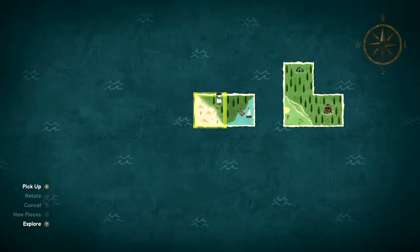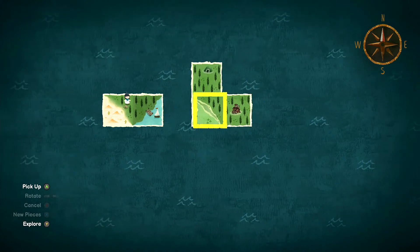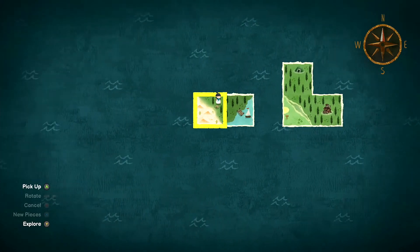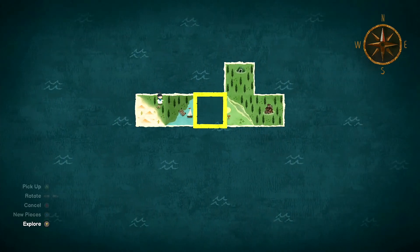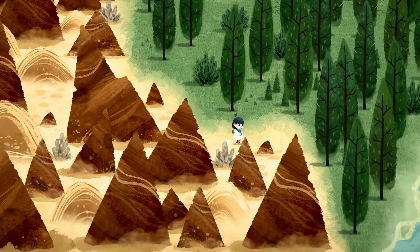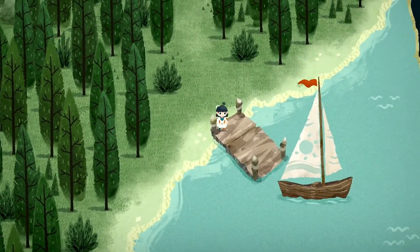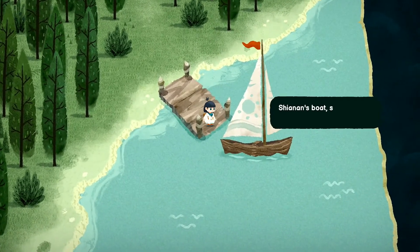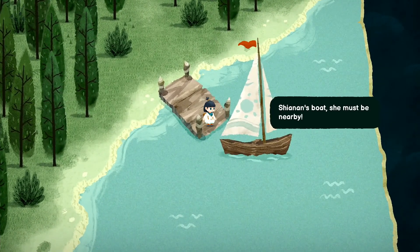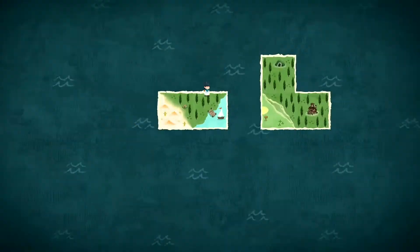All right, where are we? Oh wait — this is... what's it called again? The story cathedral? No — it's not cathedral. I forgot what it's called but it's the place that has the books and the story tender. Shannon's boat — she must be nearby.